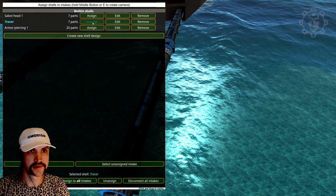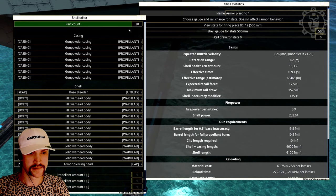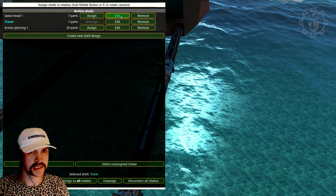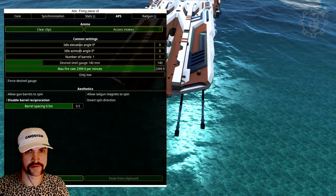Interesting. So here we have tracer rounds, solid warhead bodies. AP, explosive and sabot - just some stable stuff for the different guns. We have a different gun setup here.